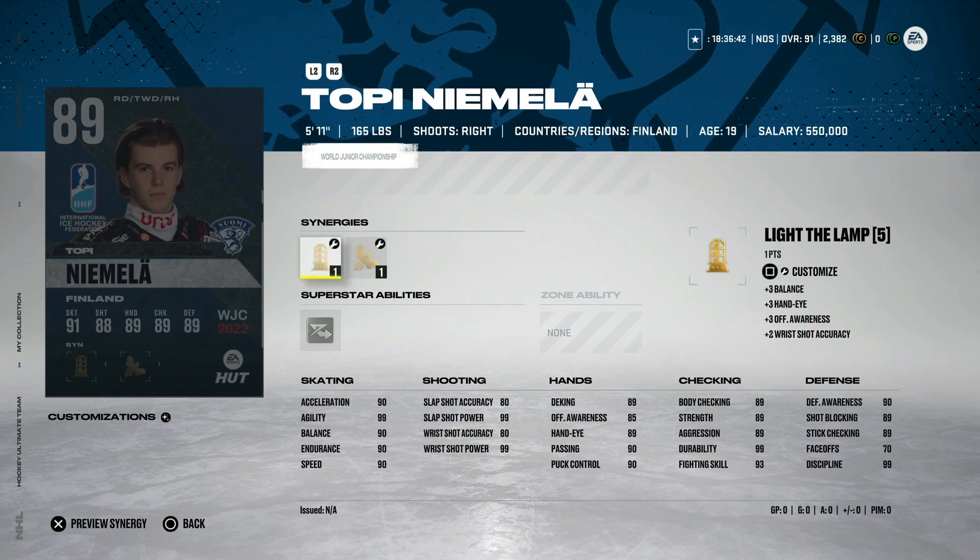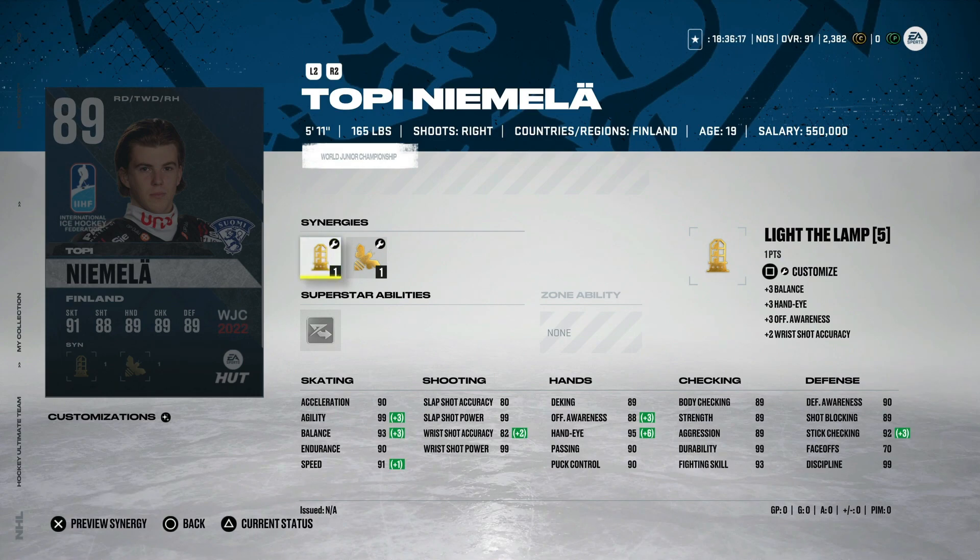The other Finn is the 89 Topini Mila — five-foot-eleven right-handed defenseman with bombarded, light the lamp, buzzing, and wingman. 91 speed, 90 acceleration — the speed does make him a little more useful, and his body checking is actually decent at 89. Definitely a usable card if you're looking for a right-handed defenseman, though there are a lot of options in that 88 to 90 range. If you have him tradeable, I'd probably sell.